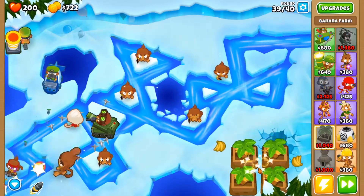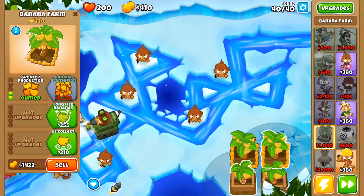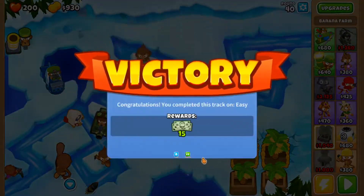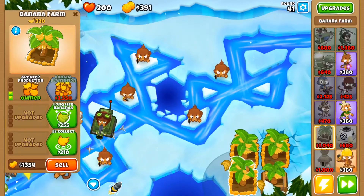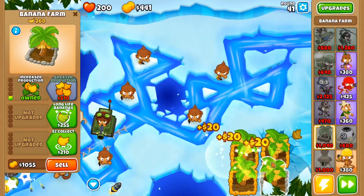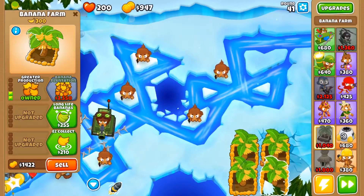Now I have four banks going, I am gonna start getting each one of them Faster Production, Increased Production and all that good stuff. That was a MOAB — let's just get past this. Let's go Faster Production on all these and Greater Production, there we go. I'll check back when I have banks — four of them.